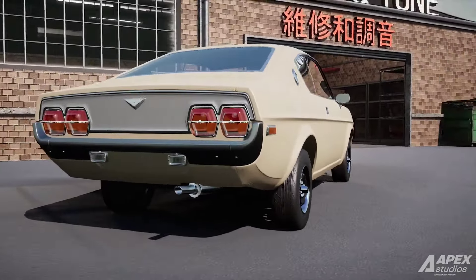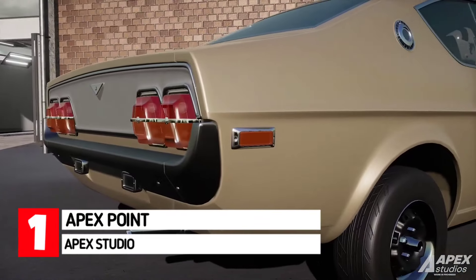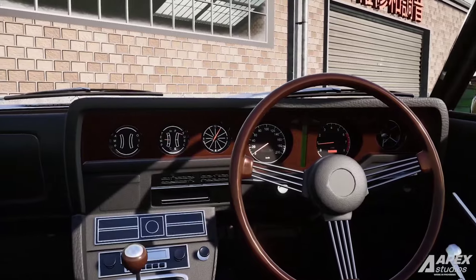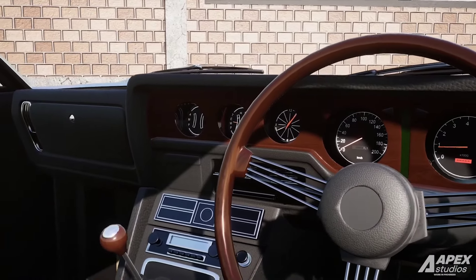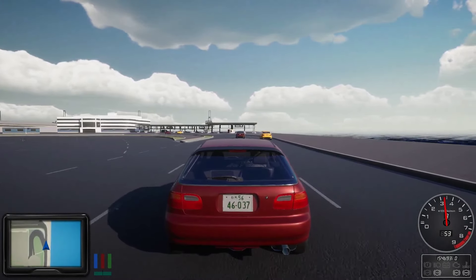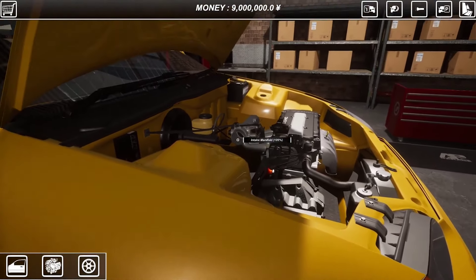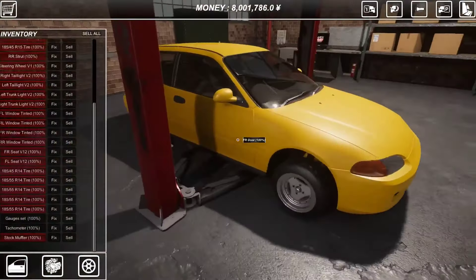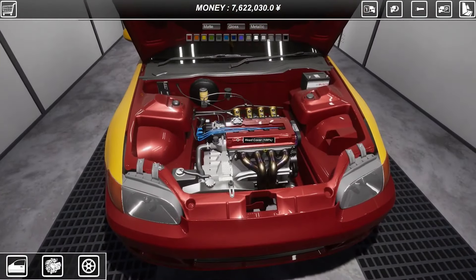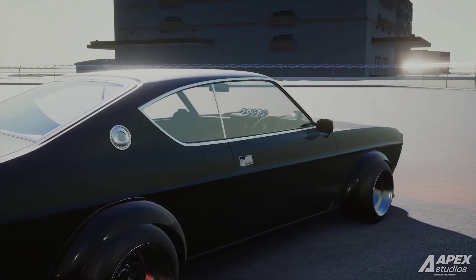Starting off at the top of the list we have Apex Point. Apex Point is an open world racing slash mechanic simulator set in Japan that allows players to customize and tune cars to participate in different race types — from drag racing to drifting and street racing. It features an intelligent traffic system, simulated physics, a dynamic weather system, and a wide variety of performance and cosmetic parts for each car. The game also has a realistic game economy, multiple methods of income generation, and a dyno simulation system that calculates horsepower and torque at the wheels.